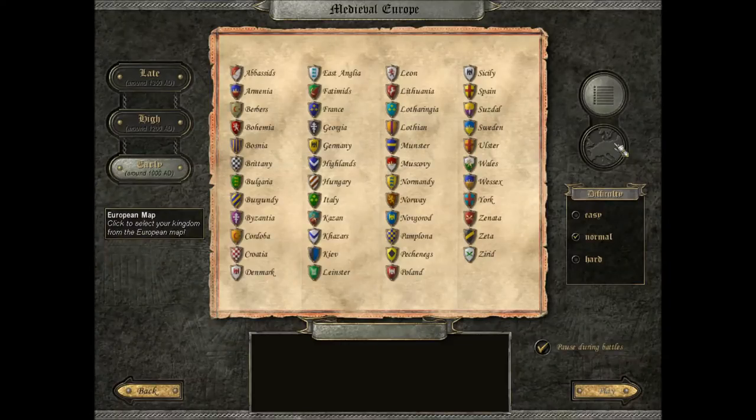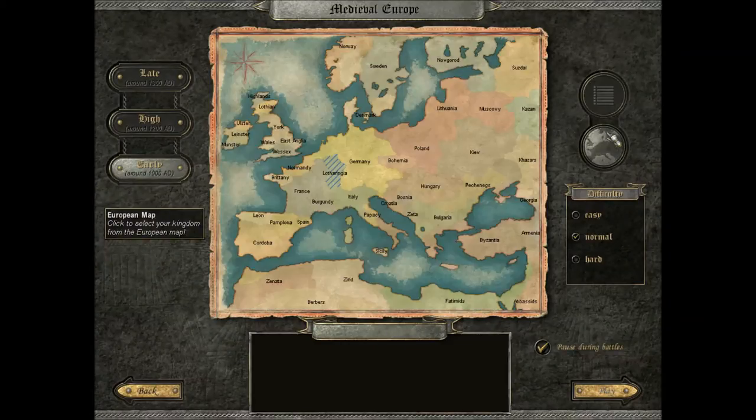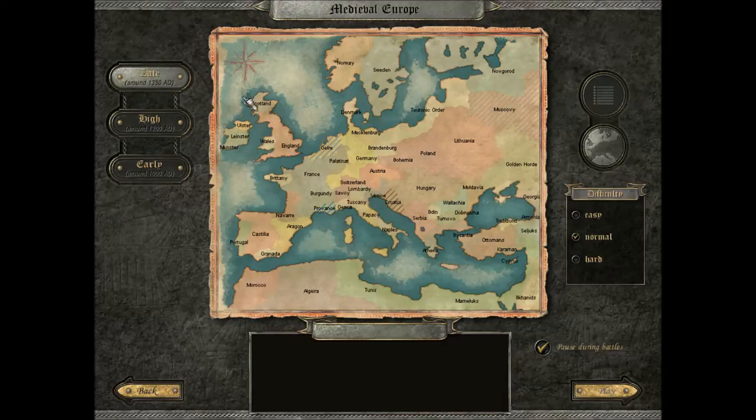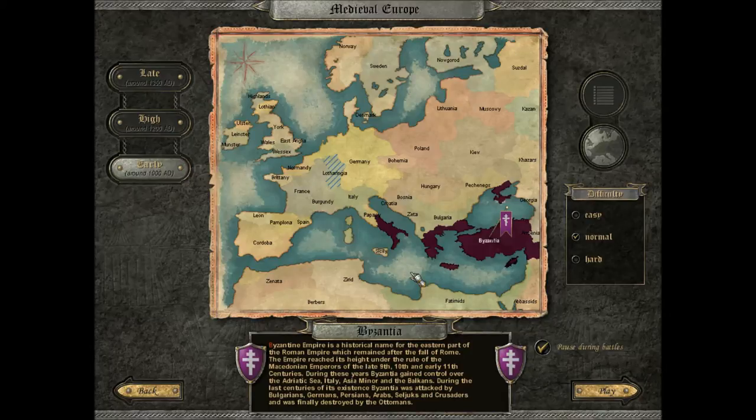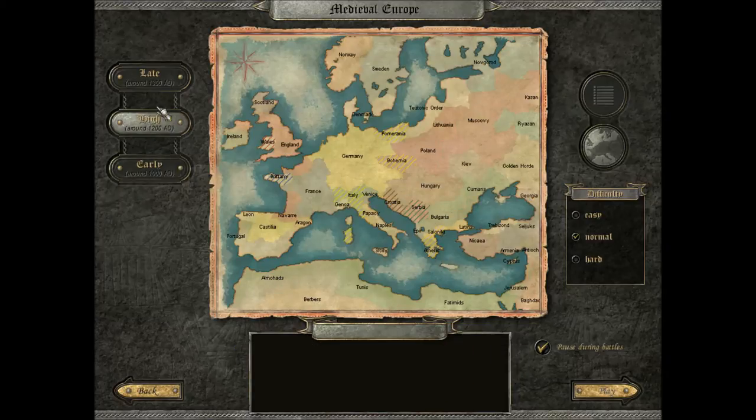So we'll go ahead and pick a nation. I'll explain how this works — you can pick any nation you want, from the early to the high to the late period. Isn't that fan-dabby-dosey? I like to pick the late medieval because there's more nations, which means there's more diversity. And I think we're going to go for the Byzantine Empire and try to reunify the original Roman Empire.